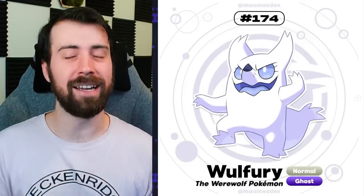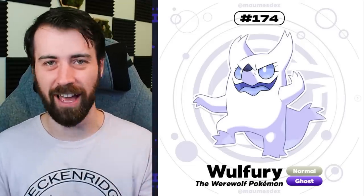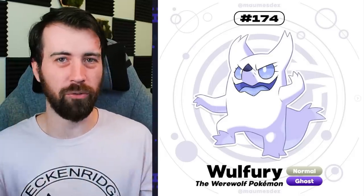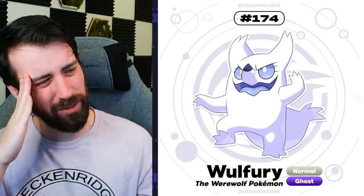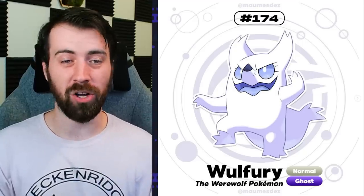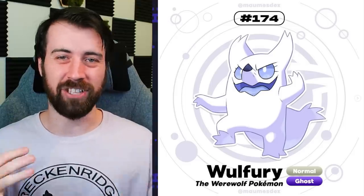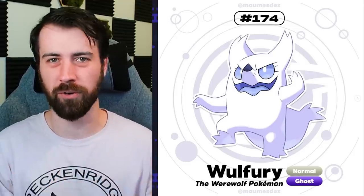It evolves further into Wolf Fury, and this is definitely inspired by the Ghastly line. You can see Gengar in this design 100%. It almost feels like this could be a convergent evolution of sorts - where instead of Gengar, it's like a wolf that's an Ice type. It's a werewolf Pokemon and it's Normal Ghost type. I like that we have a Ghost type werewolf to kind of reference that it's supernatural. It's hard not to like this design because it definitely evokes those same things that Gengar does, and everybody likes Gengar.